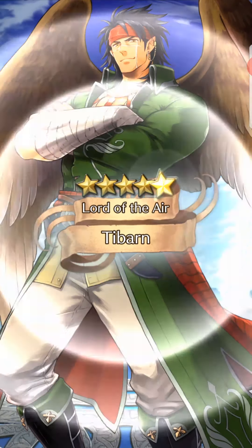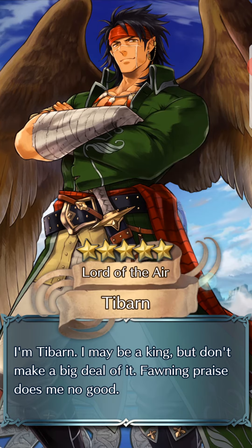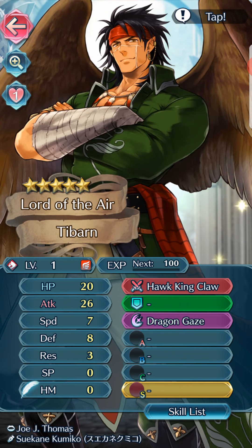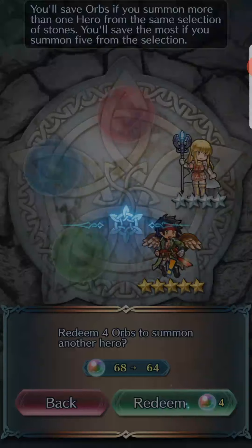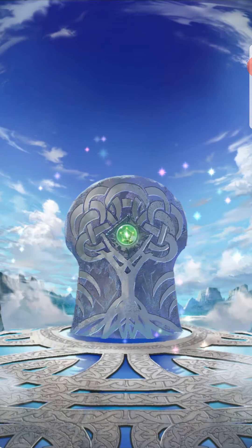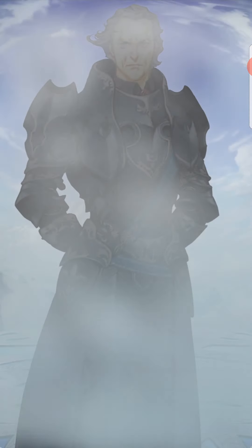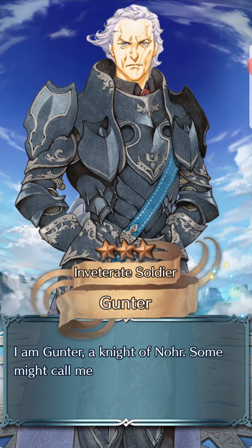We got a Tibarn. All right, I guess this is it — we'll finish the circle and we'll be done. This is the first thing on this account too. Minus attack. Man, that's two minus attacks. I still will probably just merge all the copies we get of Nemesis. Hopefully down the line we'll get a better version of him — with the actual Sword of the Creator, or a better weapon than this one that doesn't have as many restrictions.